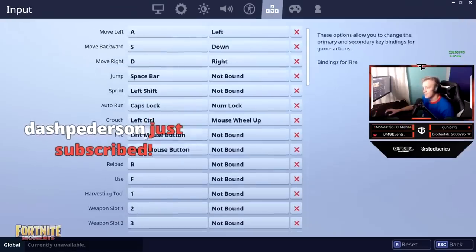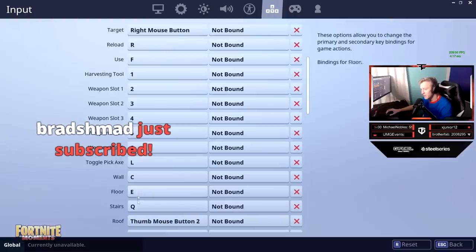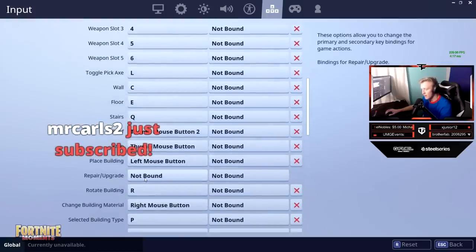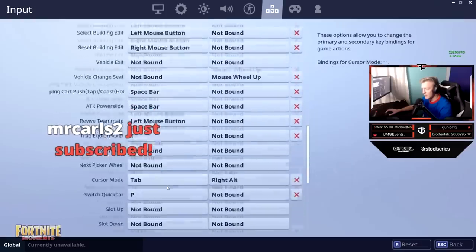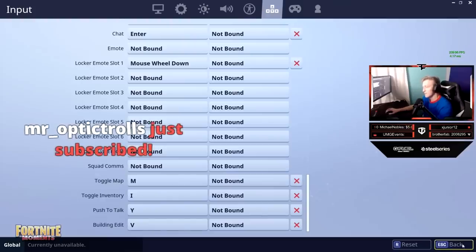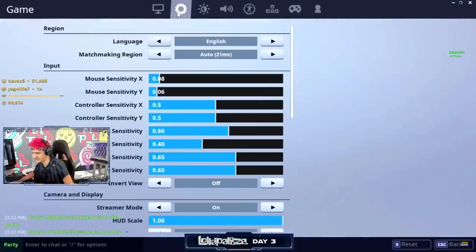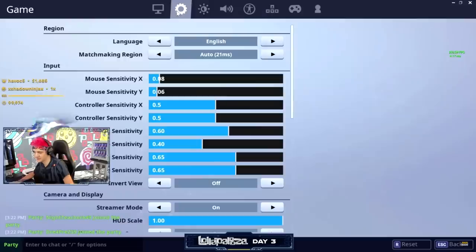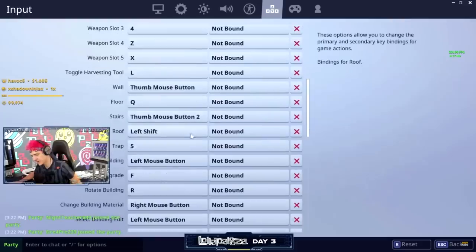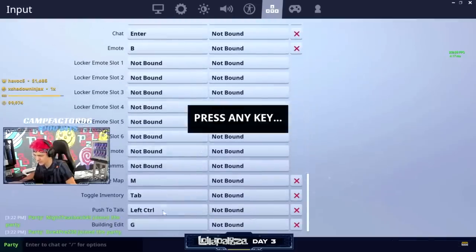Once you change your key bindings, you must adapt to them, even for a little bit. Otherwise your muscle memory is going to suffer. My only recommendation is to not keep changing them every day or every week — start adapting, then make slow changes. For example, I recently changed my floor key from B to V because it was too far out of reach. It takes a couple of days to adapt, but you have to get your brain to memorize which buttons you've allocated where.